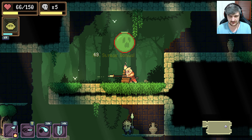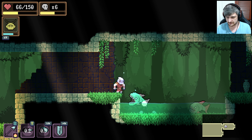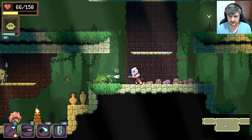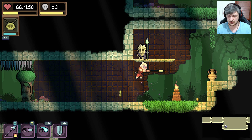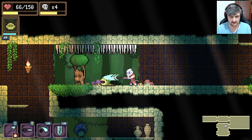I saw that. There's a diamond or whatever. Another one. That's good — they're permanent upgrades. I can't go in that water. My killstreak ended. That's a shame. I wonder what killstreak does — do you think it just gives you more money?